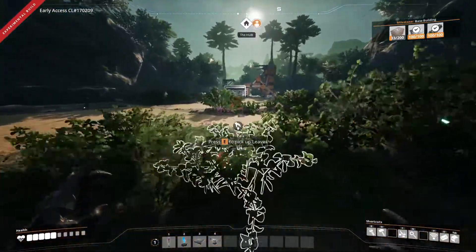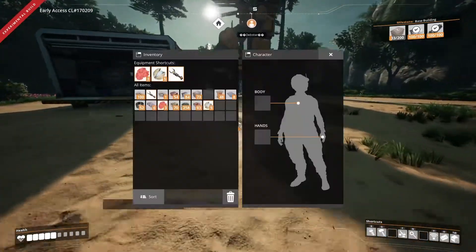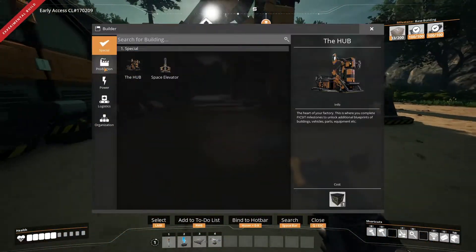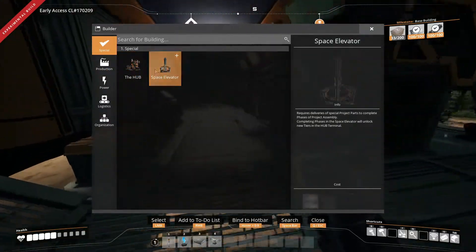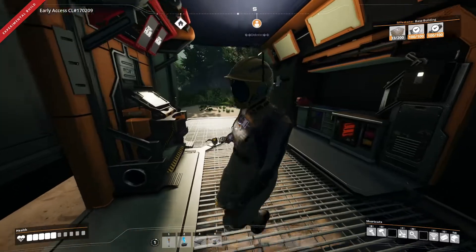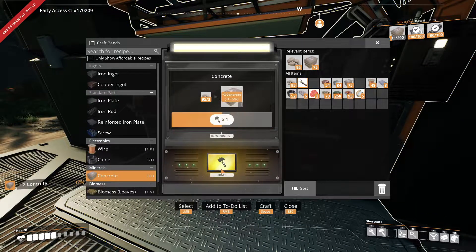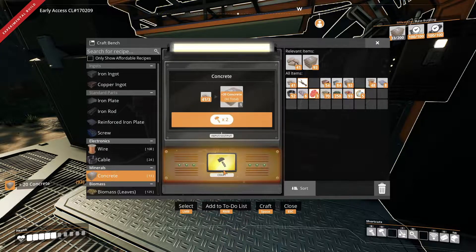Yeah, well actually, probably with COVID and everything you don't even realize. Anyway, this base elevator would be the next big thing we need to make. But for now I think we're sorted for base building. The customizer option - there are so many things you can buy now with the points. I need 200. I read it wrong guys - I need to know my maths before I play this game apparently.